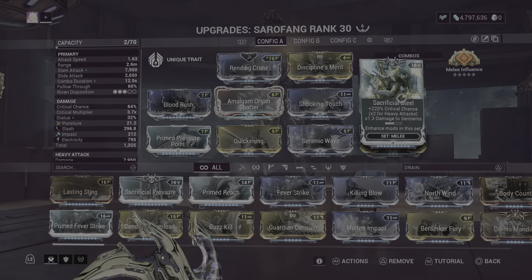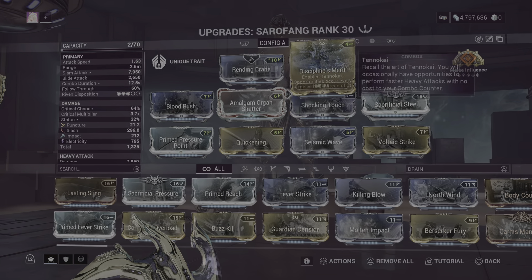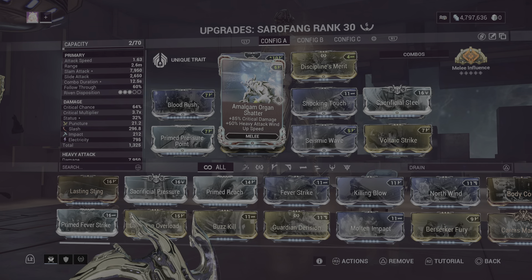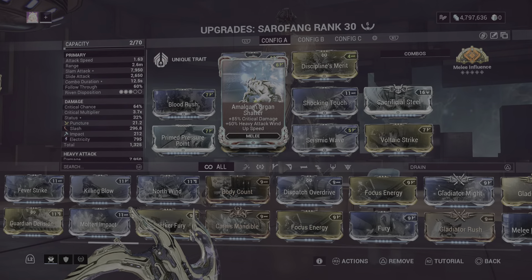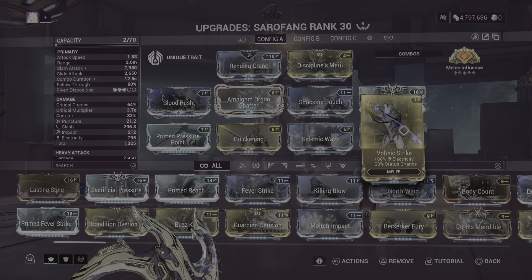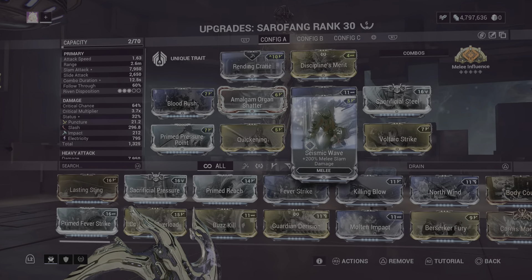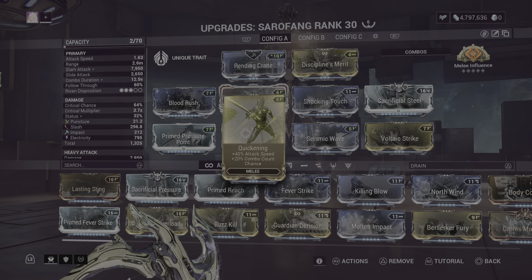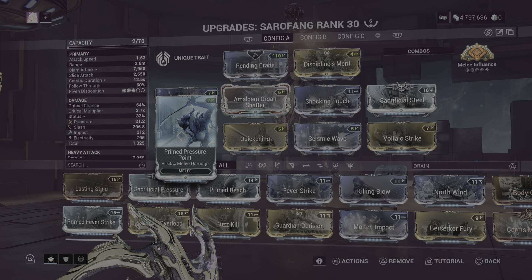Blood Rush for crit chance, Sacrificial Steel for crit chance — and it's doubled on heavy attacks for even more crit. Amalgam Organ Shatter for faster heavy attack windup speed, though honestly just use normal Organ Shatter for the crit damage. Shocking Touch for electricity, Voltaic Strike for more electricity and status chance. Seismic Wave because we're going to be using heavy slam attacks — this will triple our damage. Quickening for attack speed and combo duration, and Primed Pressure Point for melee damage.